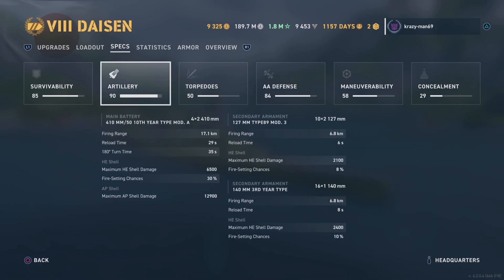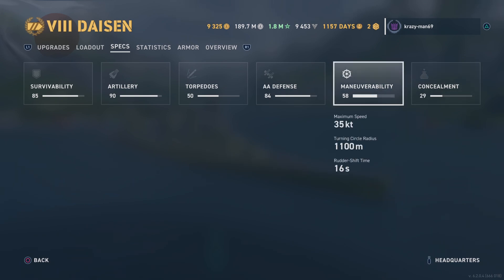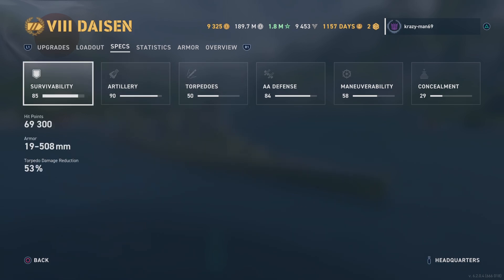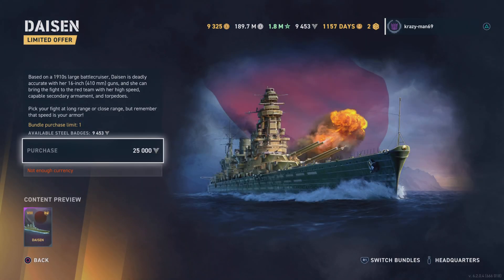Concealment is 15.8 km but with commander upgrades things are gonna change. Turning circle radius — oh man, that is nasty. Not good. But overall the ship looks pretty solid. I'll definitely be saving my steel for it. It might be the best premium tier 8 Japanese battleship — only time will tell.